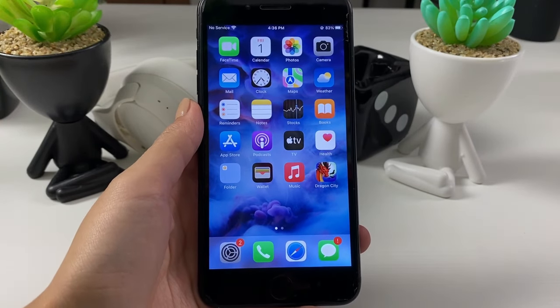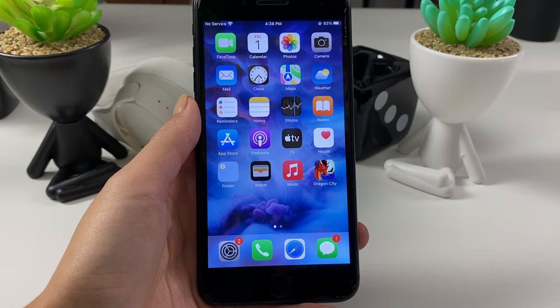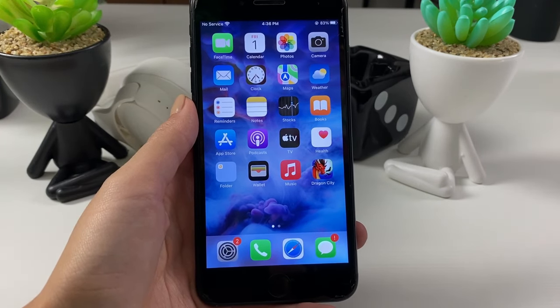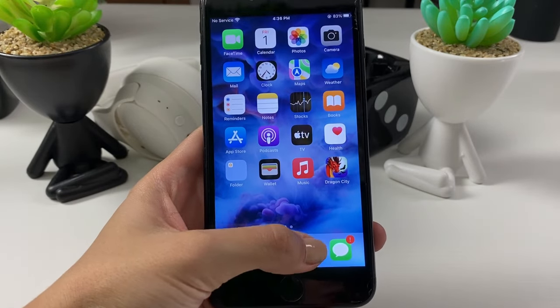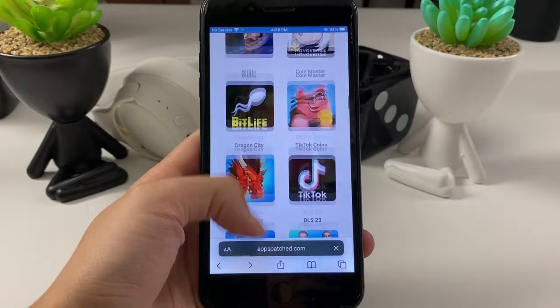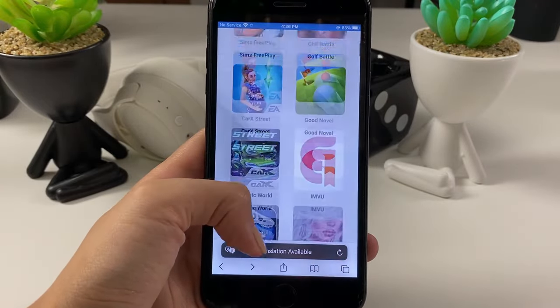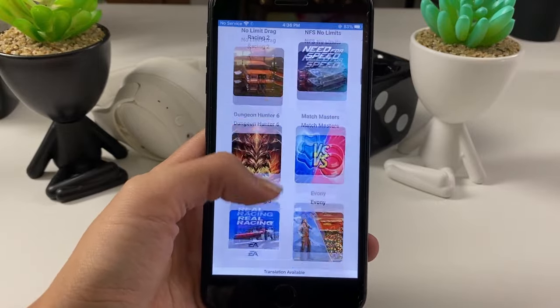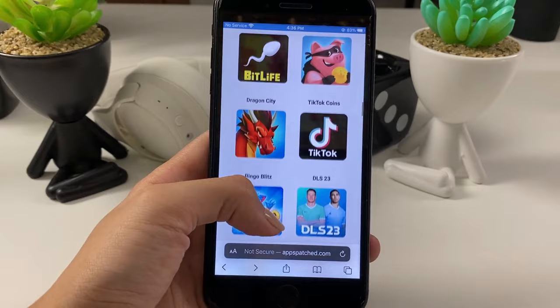Now let's go to the next step, which is opening your browser — you can use any one you like. I'll be using Safari. Go to the website you see on the screen right now. There are tons of apps on this website, but of course the one we're interested in is the Dragon City app, which is right here.